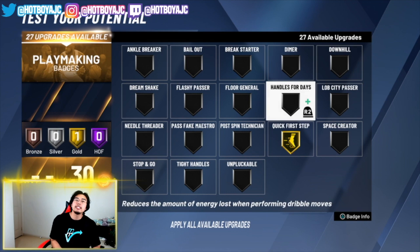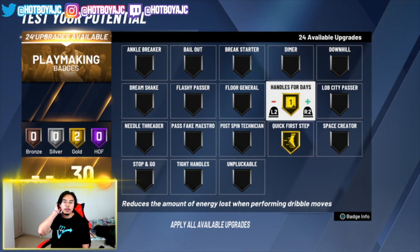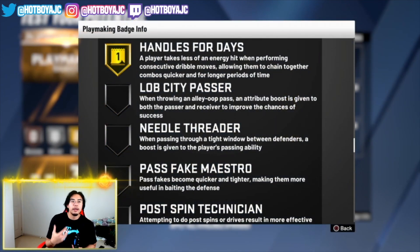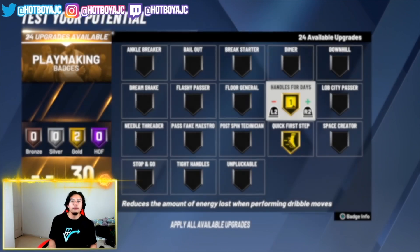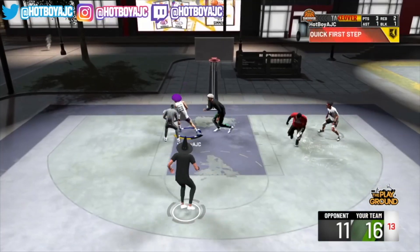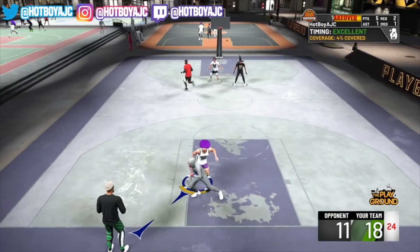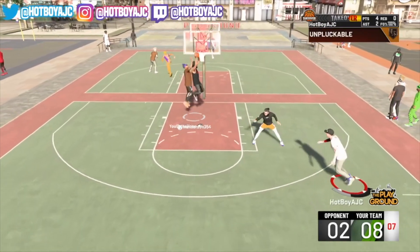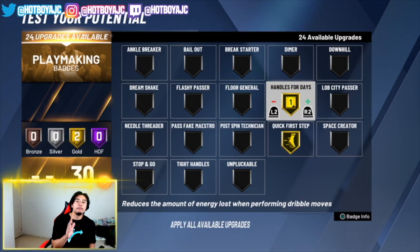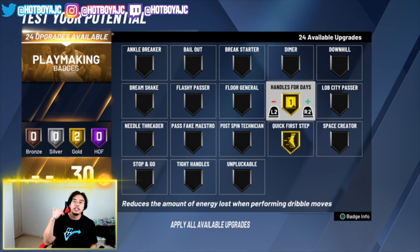The next essential badge is Handles for Days — maybe get it on gold, even silver, but if you have a crazy amount of badges you can put it on Hall of Fame. Gold and silver is definitely more than enough. It basically gives you better stamina when doing dribble moves, chaining combos together. You don't want to be losing energy before you take your jump shot or drive to the lane. Having Handles for Days keeps your energy up so you can finish at the ring or get a jump shot off effectively.